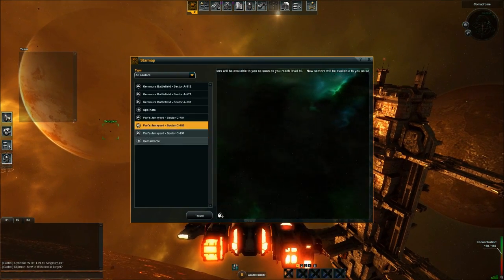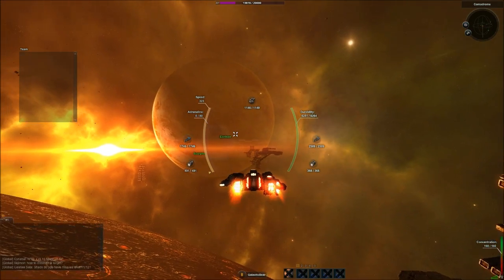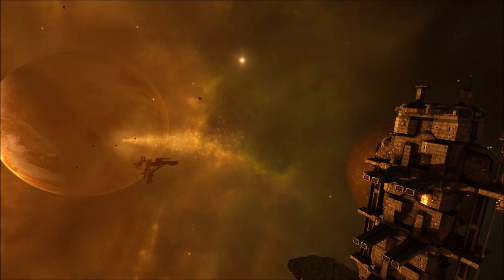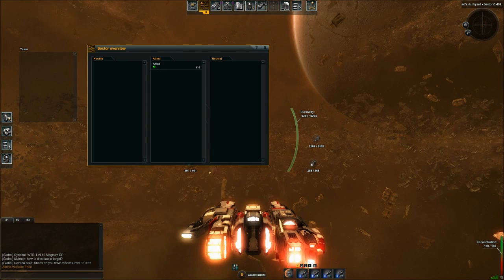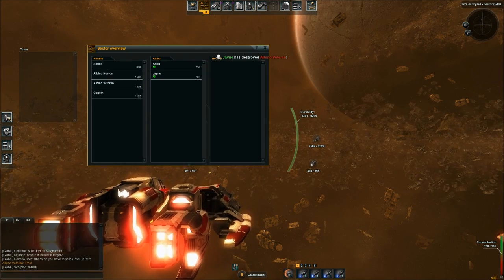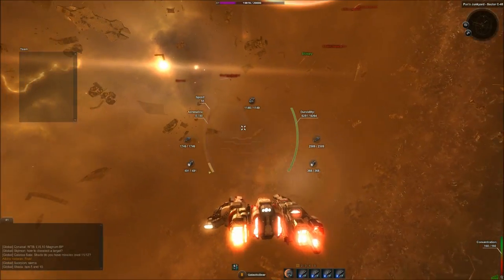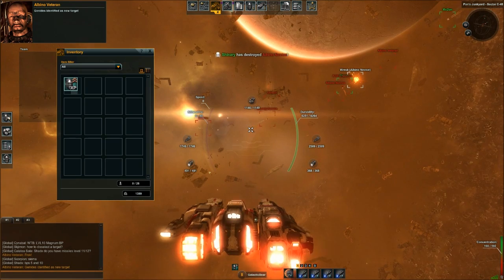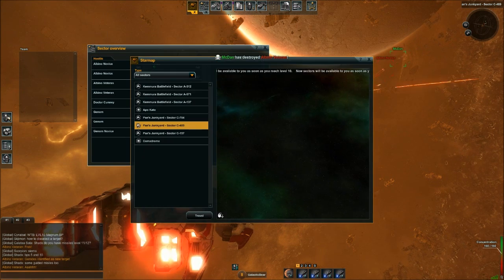I'm just going to jump now to a PvP zone where there's players. General incentives for this zone are you get missions to go there and kill some players or enemies, or alternatively you can just go there if you want to shoot people. This screen here is the sector overview — it lets you know who or what is in the system with you. The player base at the moment is pretty low; I'm guessing it's because people don't really know about this game. It's a lot like Freelancer.